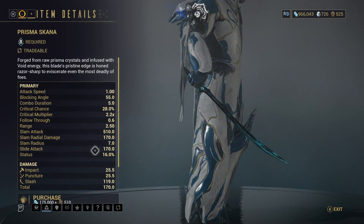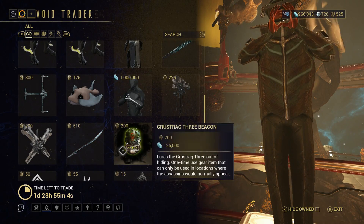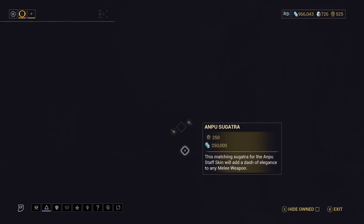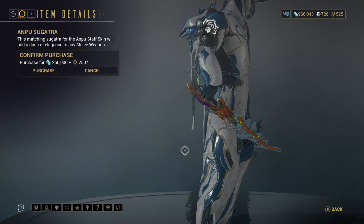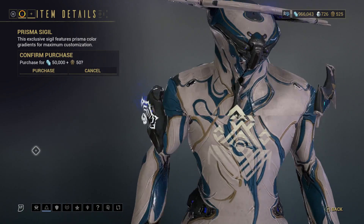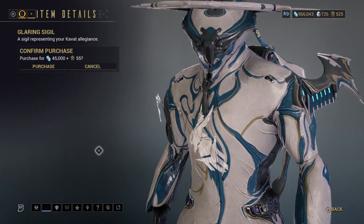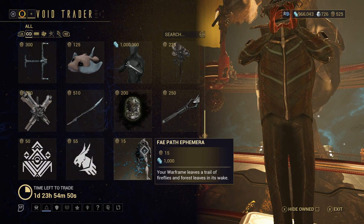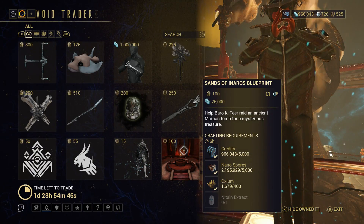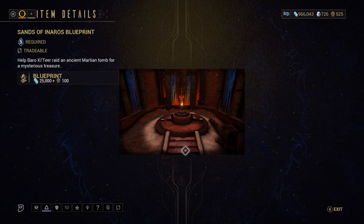The Prisma Scanner is actually an okay melee weapon — not one of the best, though. Gustag 3 Beacon, the Anpu Sugatra melee dangly, the Prisma Sigil, the Glaring Sigil, and the Fear Path Ephemera — that wasn't there when we did this last week. And the Sands of Honoris Blueprint.